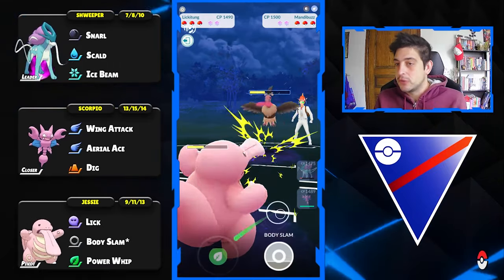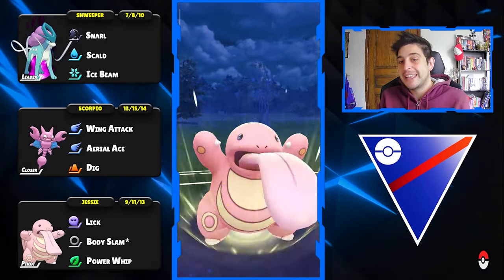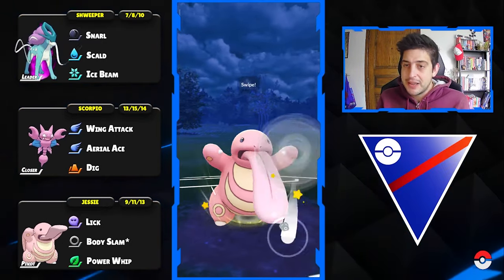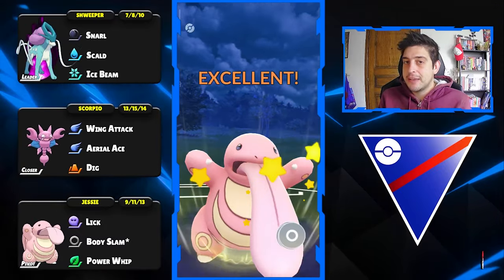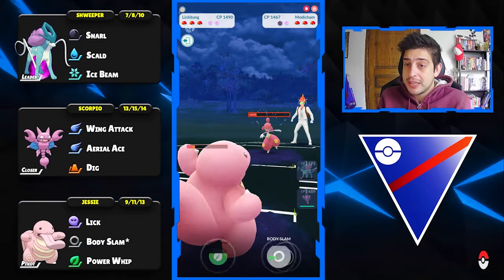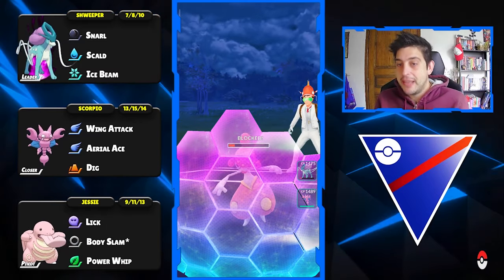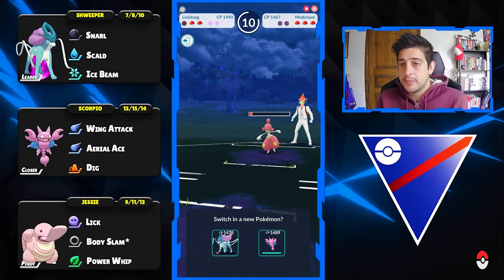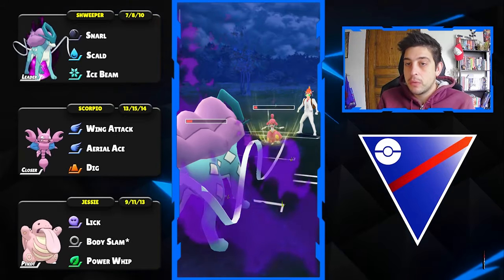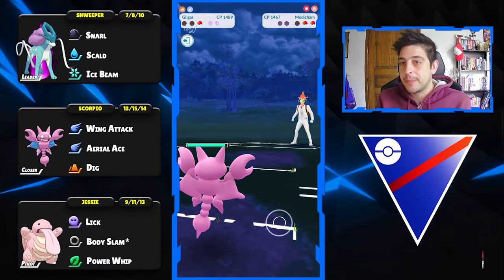They're getting super low and I feel pretty comfortable going in with my Likitank, knowing they still have Medicham and my Normal typing won't help much there. I'd rather sacrifice Likitank with no shields against Mandibuzz and hopefully get out that final shield. The Body Slam comes up and they block, which is great for me. Now I go in with my Suicune to make them throw their remaining energy — another Psychic — so Gligar can easily farm down.